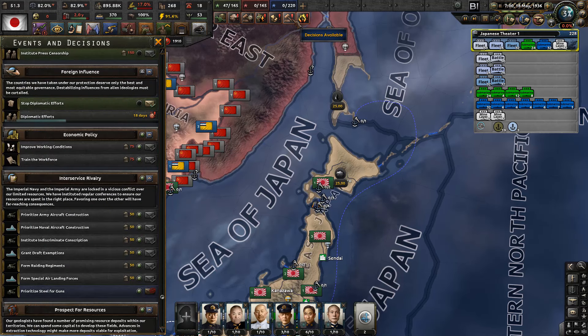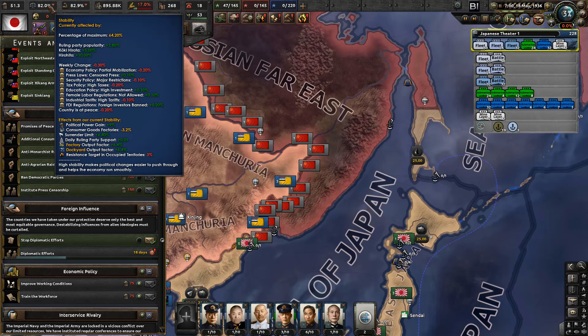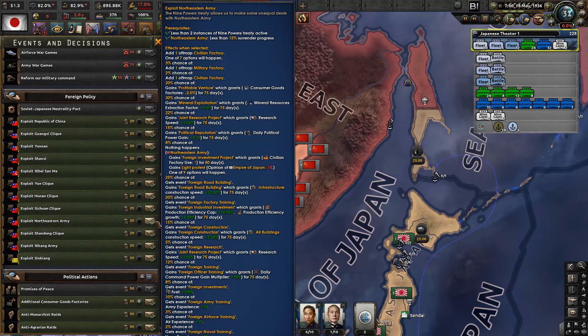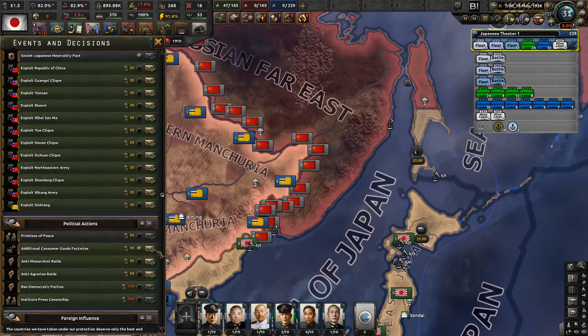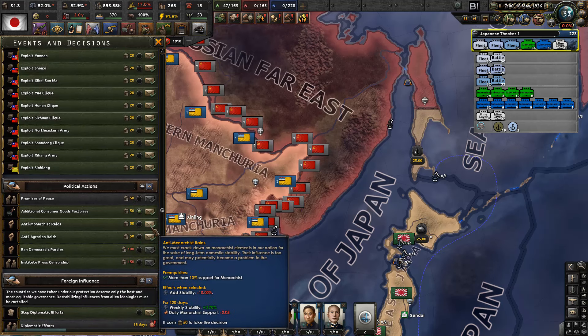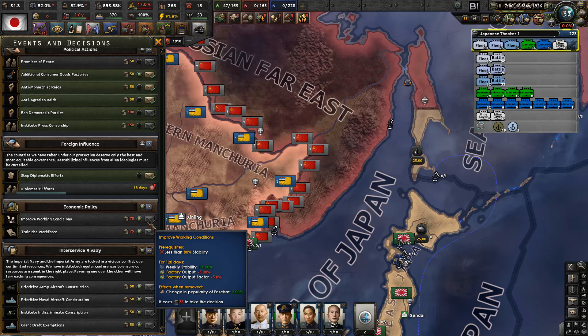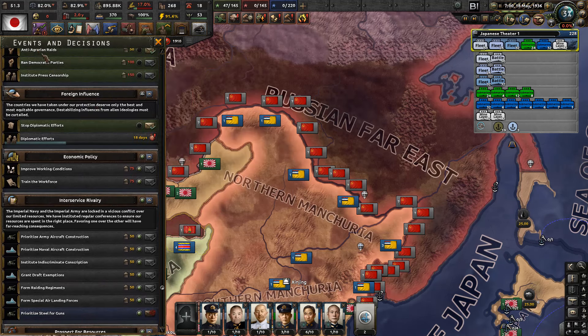We have political power of 50 - what can we do now? The additional consumer goods factories - that 4% is just awful. But in the end it would increase our factory output and all the consumer goods. Promises of Peace might be better, but we must not be a warmonger. Oh yeah, improve the working conditions - but that requires less than 80% stability. I think we can wait a couple of weeks and then improve the working conditions.